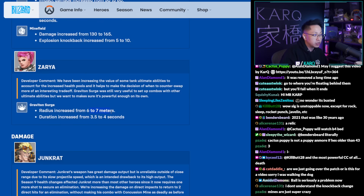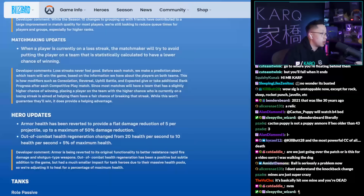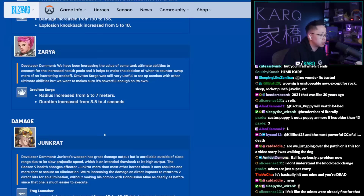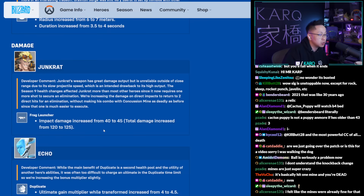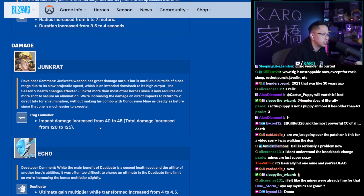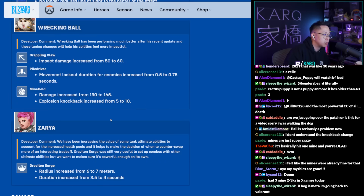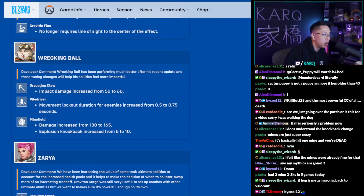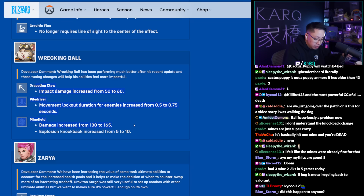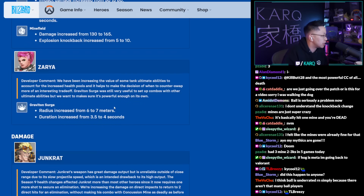Zarya's Graviton Surge grab range is buffed from six to seven meters, and the grab duration increased from 3.5 to 4 seconds. In terms of the overall tank meta, Ball looks pretty good, Sigma is good, Roadhog is quietly really strong thanks to headshot reduction, and D.Va is better too. The biggest losers are probably Mauga and Orisa. Winston seems decent since he does true damage against armor and bypasses headshot mechanics. Wrecking Ball's shotgun pellets will be weaker against tanks but Ball usually rolls into backlines anyway.